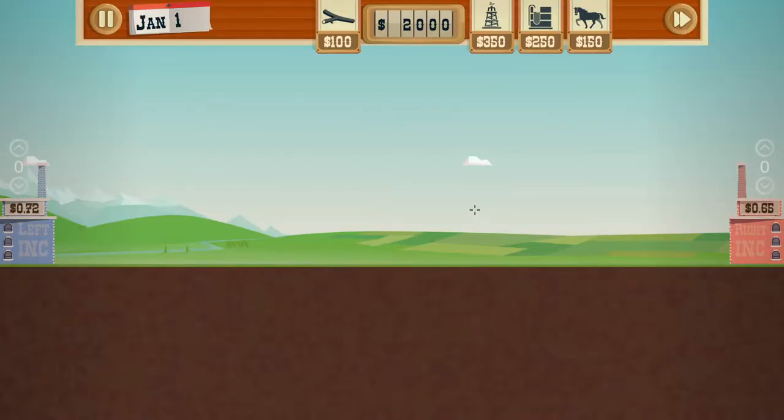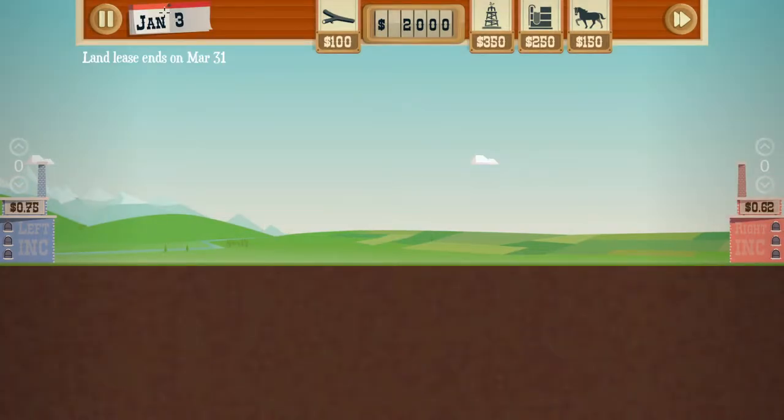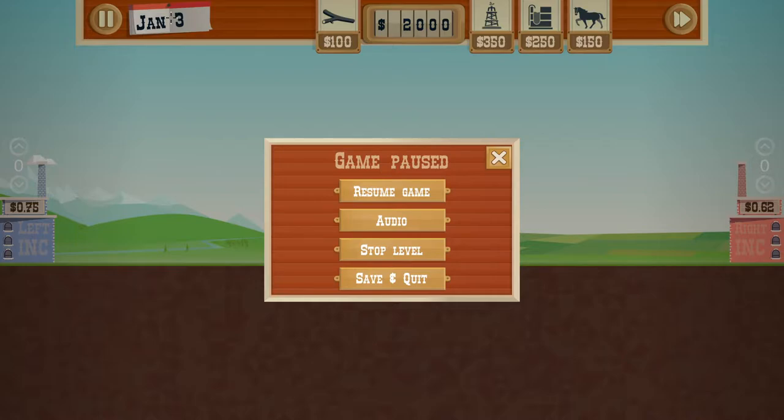So basically we start the game right here. The game ends on March 31st for the first round; every subsequent round ends on June 31st, so it's a six-month block. Let's go over the menu quickly. On the left-hand side it shows the left ink price — 75 cents per barrel — and on the right, 62 cents. These numbers will go up and down as the game progresses.